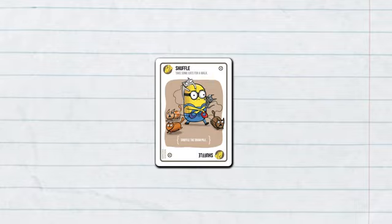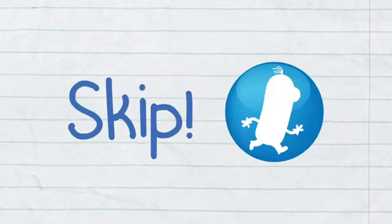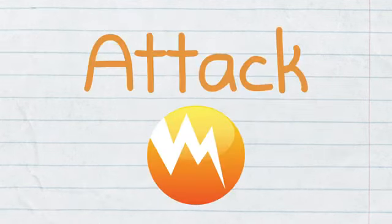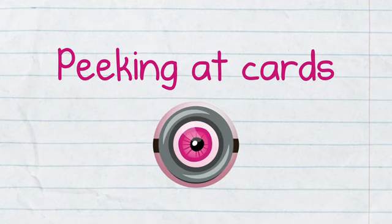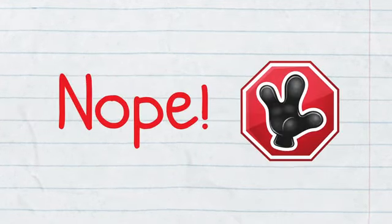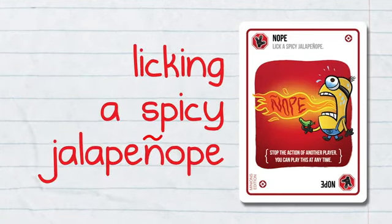In addition, there are various action cards which can be used to move, mitigate, or avoid the exploding minions throughout the game. Such as skipping your turn by hitching a ride in a marsupial — who among us hasn't tried that? Or attacking another player with a ninja with a banana blade? Or peeking at the draw pile by hiring an expensive wizard to see the future. You can also interrupt other players by slapping down a nope card, such as launching a catanope, or licking a spicy jalapeño.